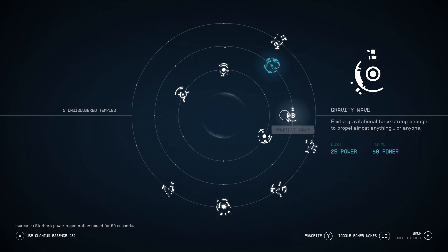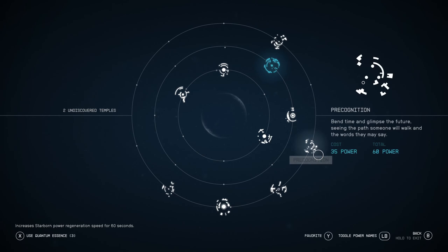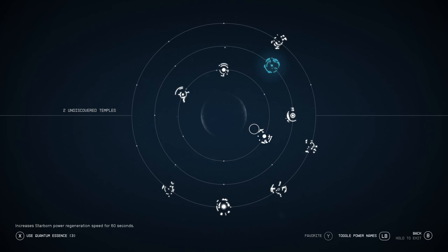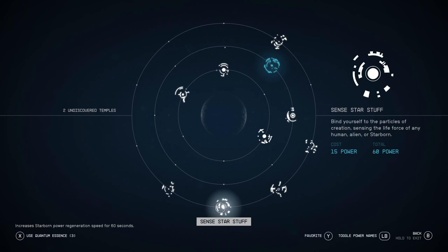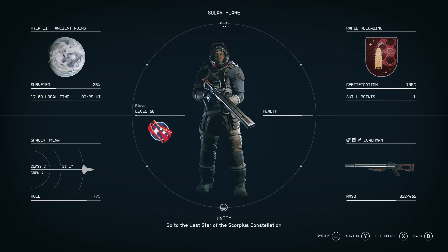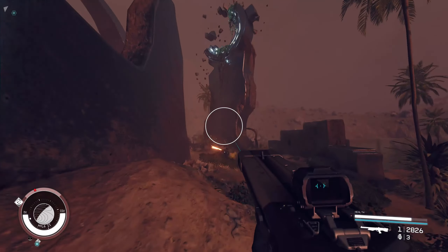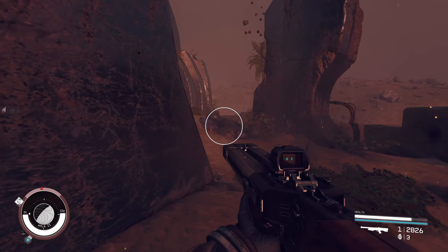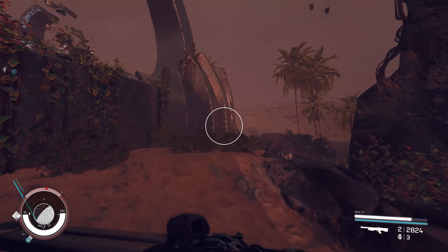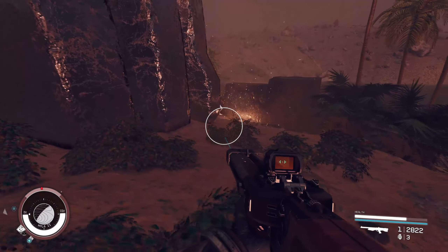I don't want grav dash — maybe gravity wave. Maybe precognition might be alright, let's see if that one will work. I don't know what Sam's been hitting him with, but blimey, it seems effective.